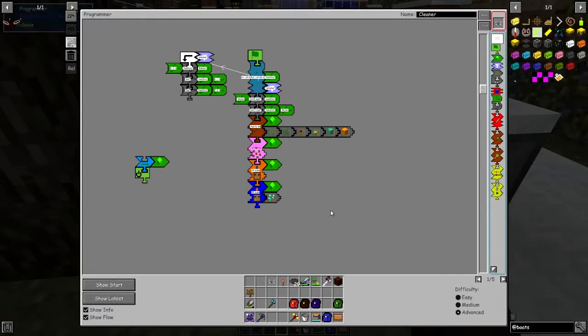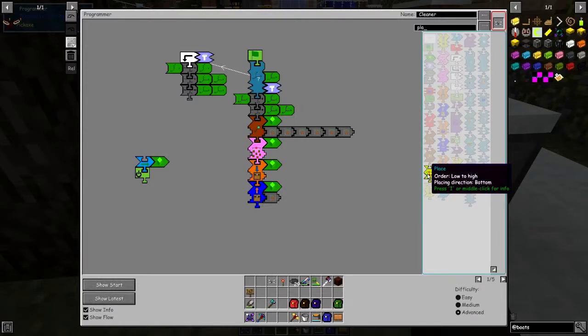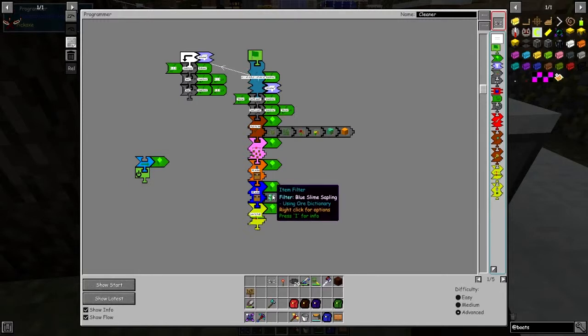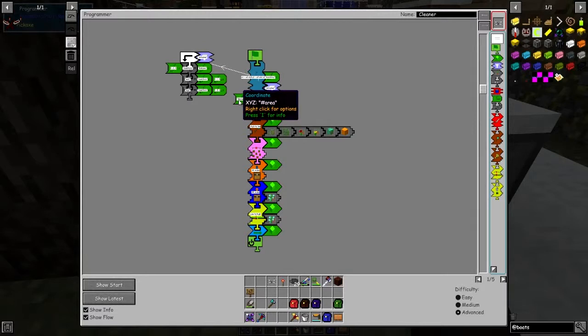Now we need the block placer cap. We can look for 'place' and sure enough here it is. The area we're going to place is going to be the same area we've been breaking — northwest to northeast, put it down here like that. Then we're going to place these items which we've got in here. We're actually going to use a count on this one so we only select one at a time — it just picks up one. We can actually duplicate this to be absolutely sure in case it's got more than one.